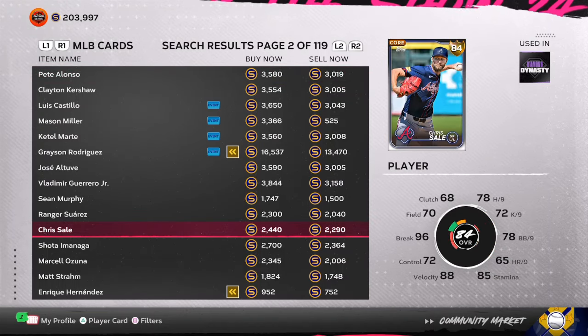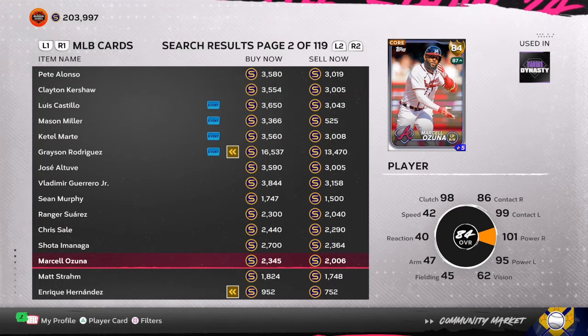What's going on everybody? Welcome back to the channel. Today we're going over how to make instant stubs right now in MLB The Show 24. You can literally make 30 to 40,000 stubs every 20 to 25 minutes. Make sure you hit that red subscribe button, comment down below, and let's go through today's method.